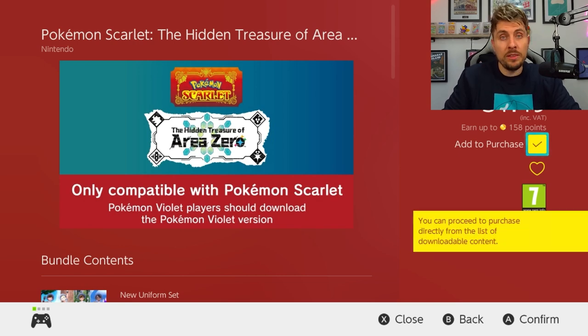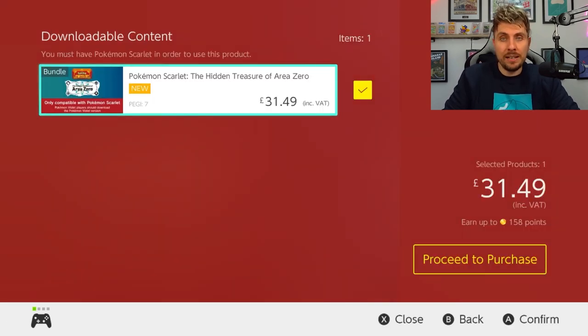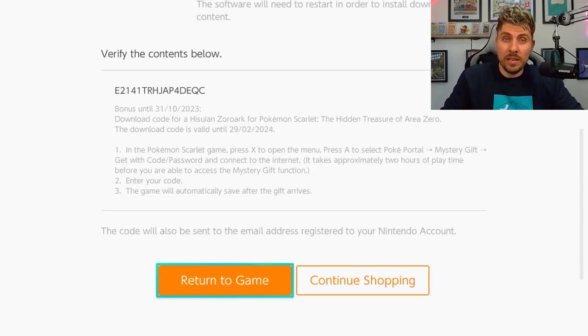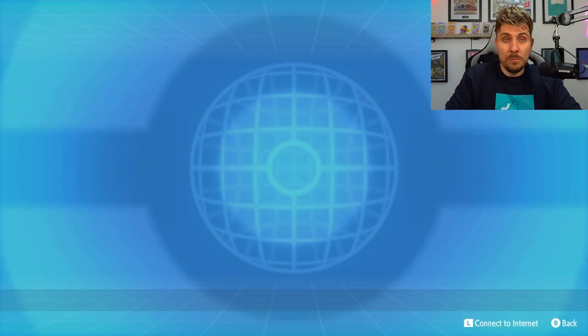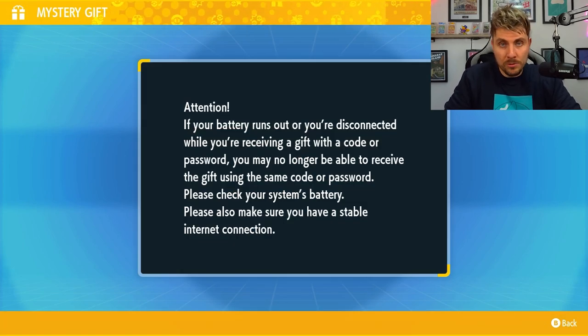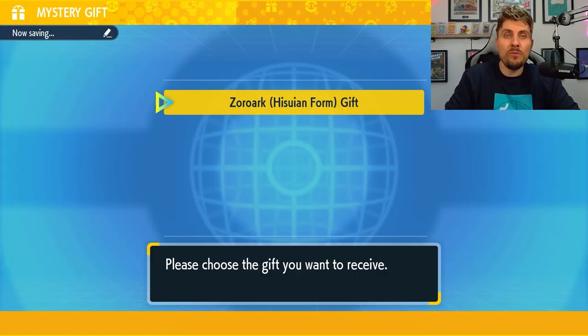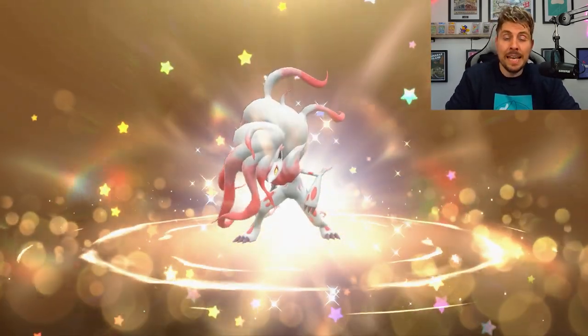This purchase covers both the Teal Mask and the Indigo Disc. Once you've purchased this, you'll get given a special mystery gift card at the end of your checkout. This will also be emailed to you, so if you skip past the screen don't worry. When you've got the code, come into your mystery gifts and select 'get with code or password,' put the code in, and you'll be sent a mystery gift of a Hisuian Zoroark — currently the only way to get it in the game since Pokémon Home compatibility isn't launched yet.